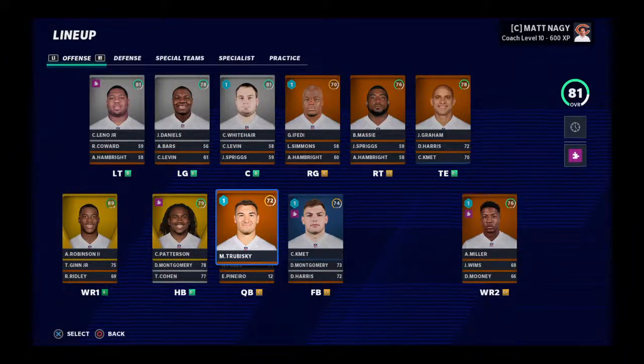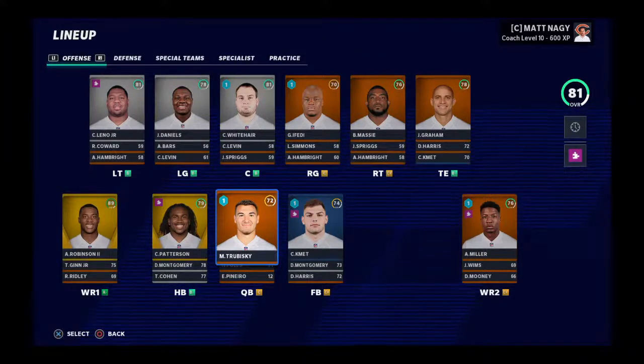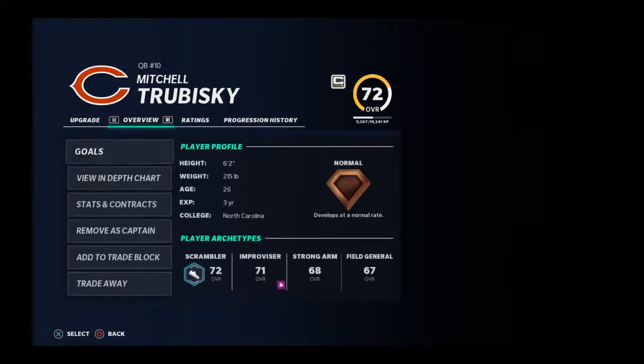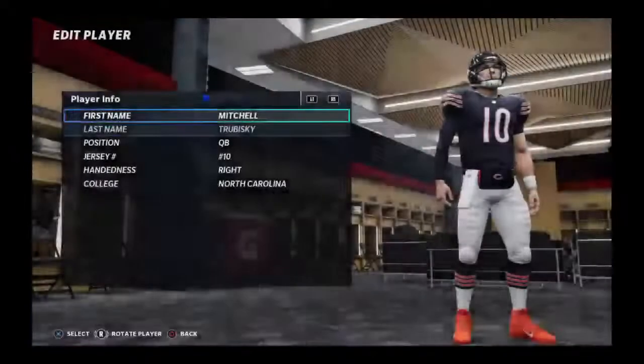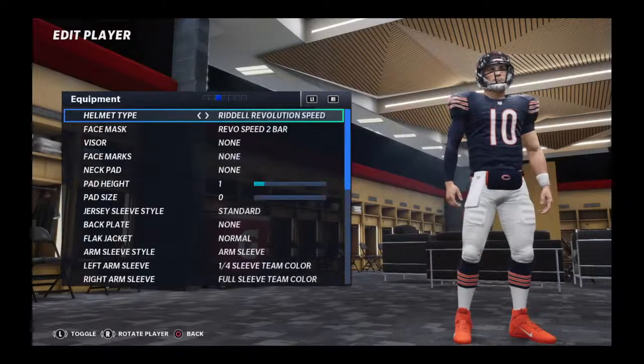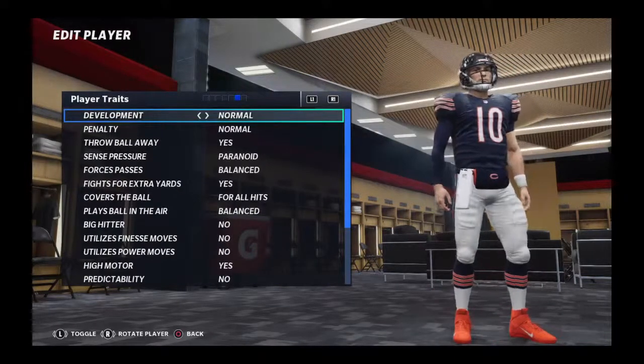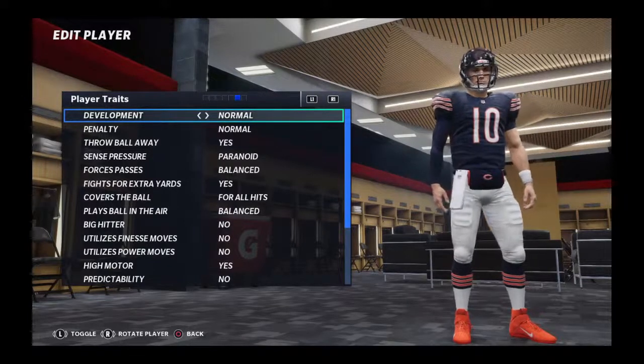What's going on guys, Snooze Man back here with another YouTube video. Today we're talking about how to edit player traits in Madden 21 franchise mode. We're going to get into this on Mitchell Trubisky — tap on him, go to the overview tab and edit player. It's going to be right here in player traits, and this is how you edit them.